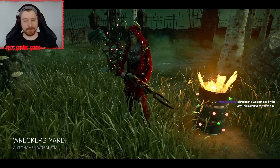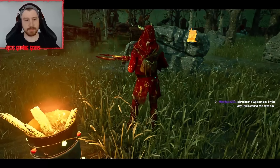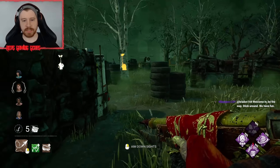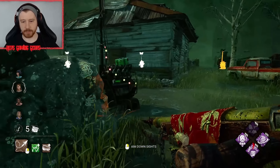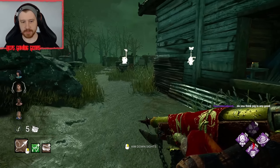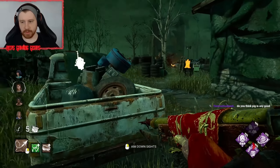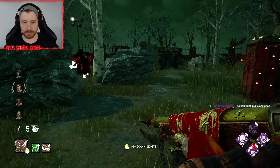Wrecker's Yard — hell yeah! Love this map. We have the gen over here. They could spawn back here and then move out this way, but we'll move at this angle. No one came this way — they're going to move over more to the right. Hopefully we'll catch them. We want to chase them from the corrupted side into the non-corrupted side if possible.